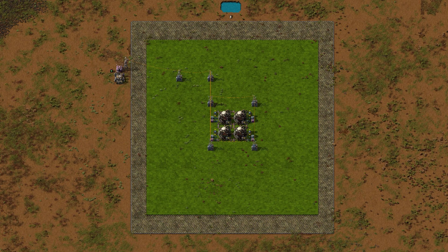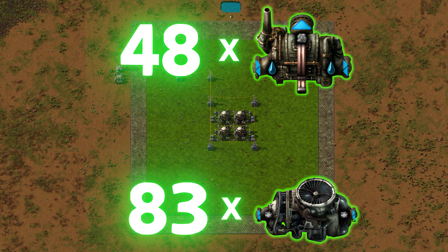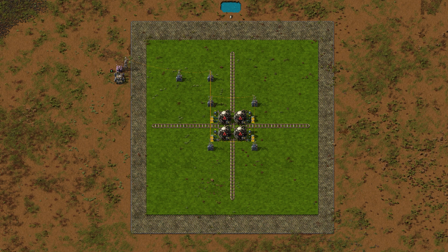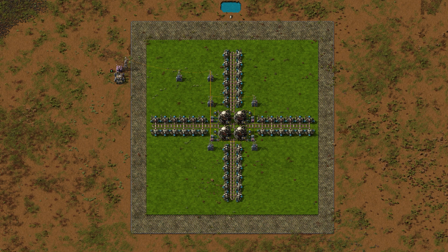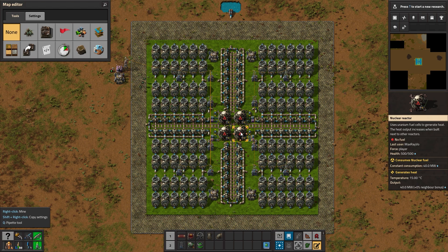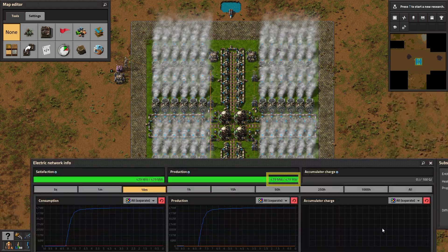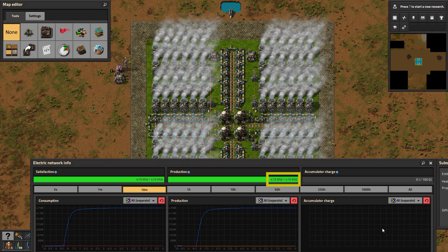Now that you've built your first multi-reactor power plant, we can take this to a whole new level with a 2×2 design. The principles are the same, except this time we need 48 heat exchangers and 83 steam turbines — round that up for a symmetric design. Put down the heat pipes, heat exchangers, and steam turbines, give the network some starter power, and we have an operational plant delivering 480 megawatts.